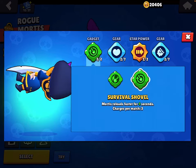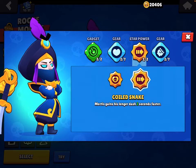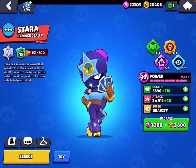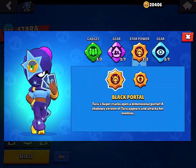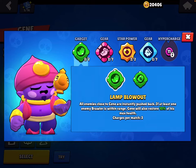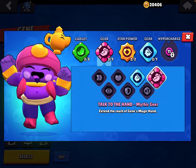For Mortis: use Survival Shovel, Health gear, Coiled Snake, and Damage gear. For Tara: use Support From Beyond and Pet Power gear. Use Black Portal, Damage gear.